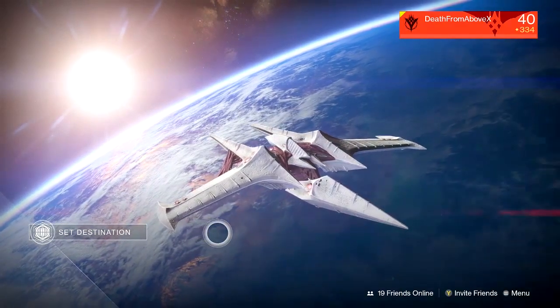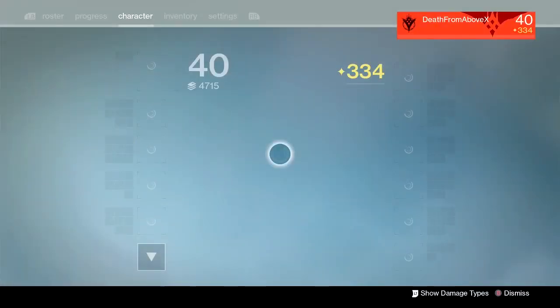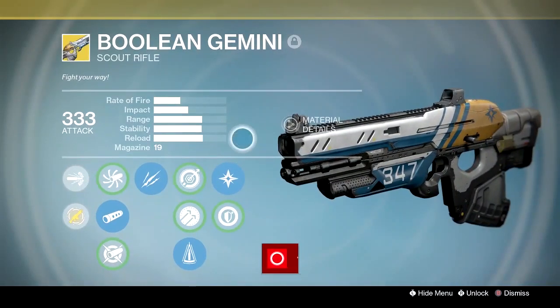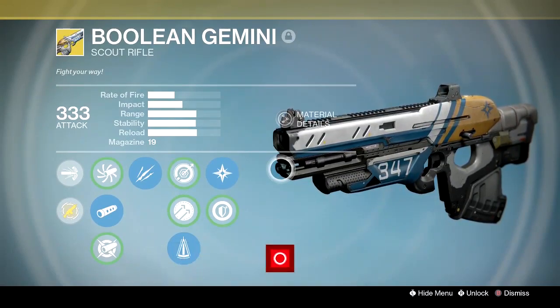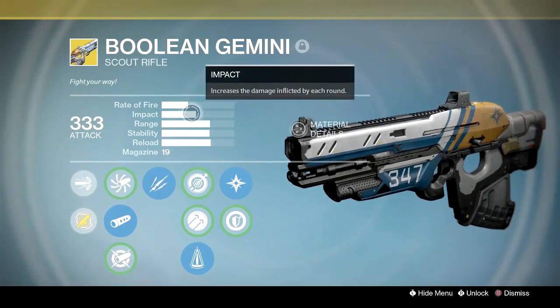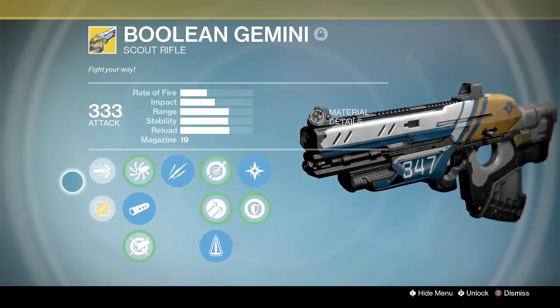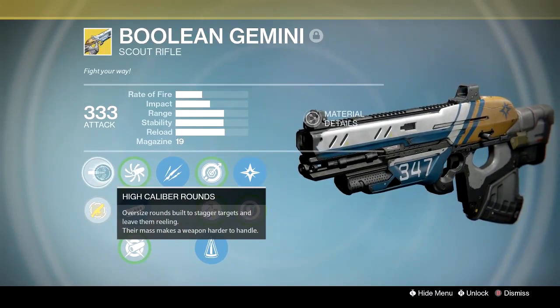Ladies and gentlemen, welcome to Destiny. I'm DeathRub. Today I ask a question: is the Boolean Gemini, aka Bolean Jimmy No, any good? The Boolean Gemini is an exotic scout rifle. It recently got a buff with the 2.4 weapon update in Destiny, which gave it high caliber rounds intrinsically.